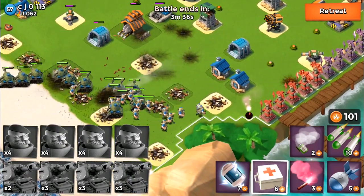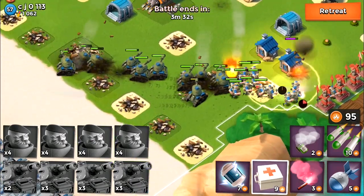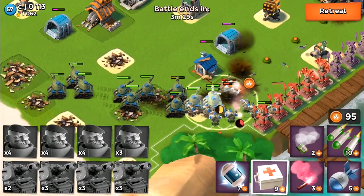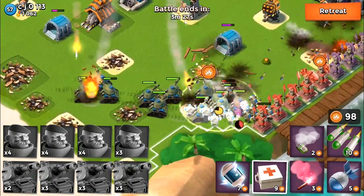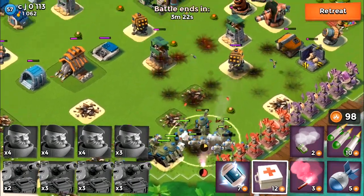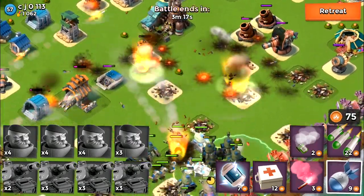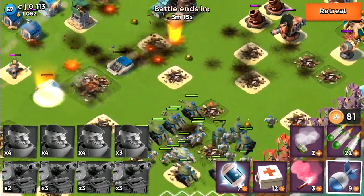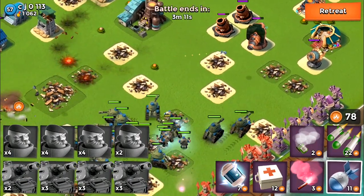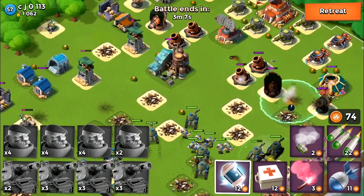I'm basically flaring to the right side of the base. The grenadiers and tanks are moving to that location, but the grenadiers are actually standing at the front — I really want my tanks at the front because I want them to absorb all the damage from the rocket launchers. Sniper towers are also deadly versus grenadiers because the grenadiers miss too much when throwing on a sniper tower, so the sniper tower basically eats the grenadiers.